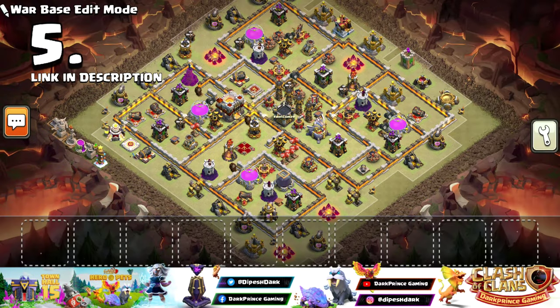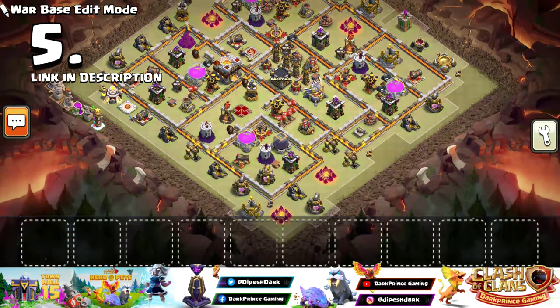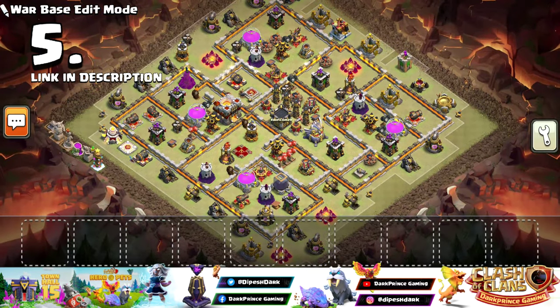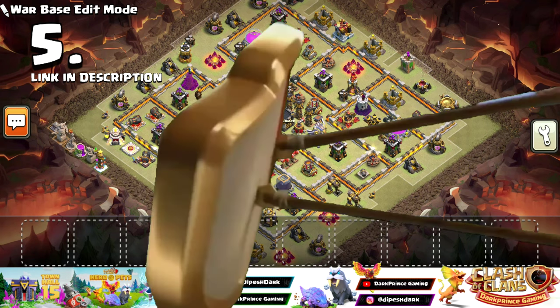Number 5 — when you first look at this base, you might feel a little disappointed, thinking it can easily be three-starred with a good army. But you are completely wrong, because this base will waste a minimum of 3 attacks. I'm not just saying this — our clan's leader uses this base and every war, 2-3 attacks are wasted on it. The link is in the description, you can try it out.